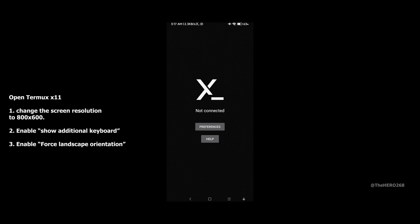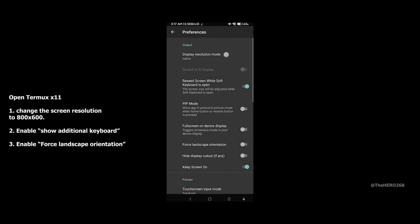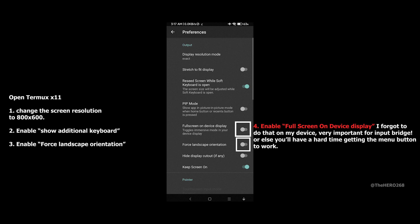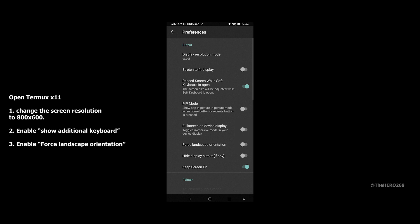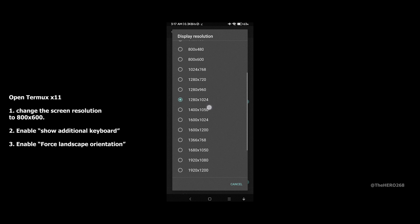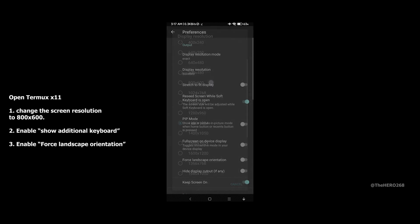Open Termax X11 and tap on Preferences. Enable full screen on display. Enable force landscape orientation. Turn screen resolution to 800x600. Enable show additional keyboard.